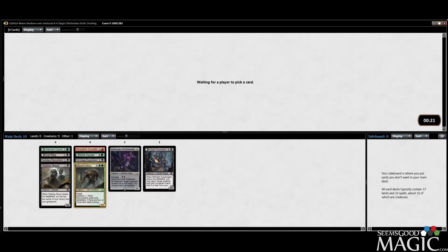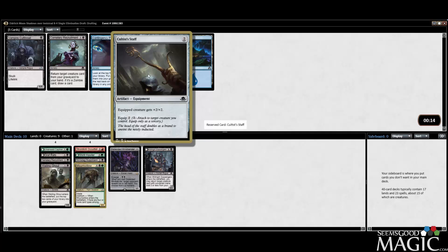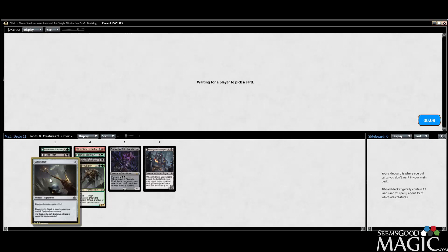We'll take the Cultist Staff. This card — I've just been prioritizing it too low, and it actually is pretty reasonable. Basically a poor man's True-Faith Sensor.